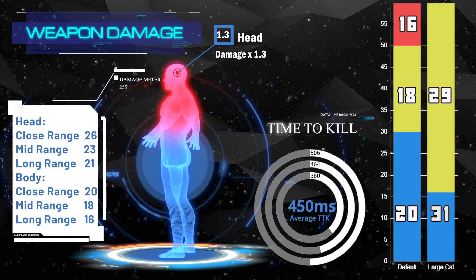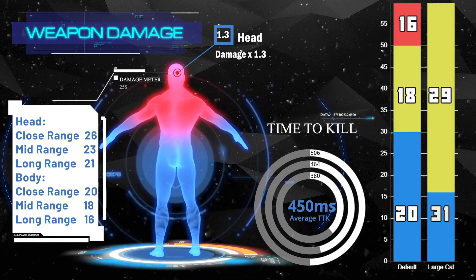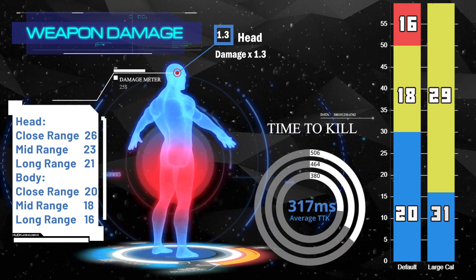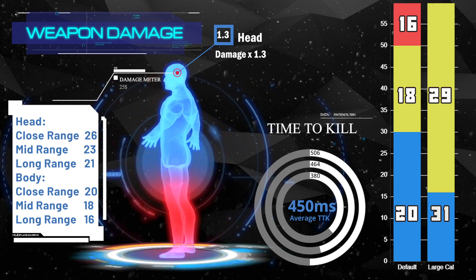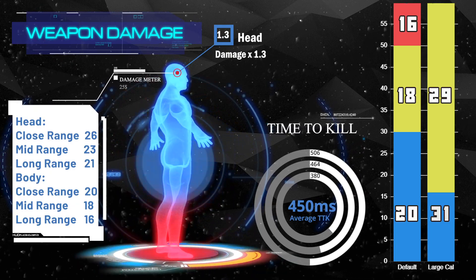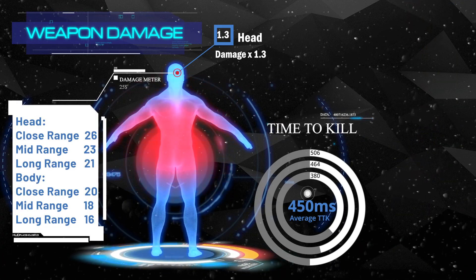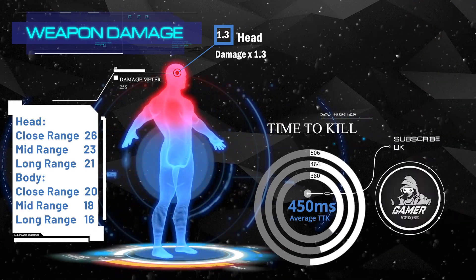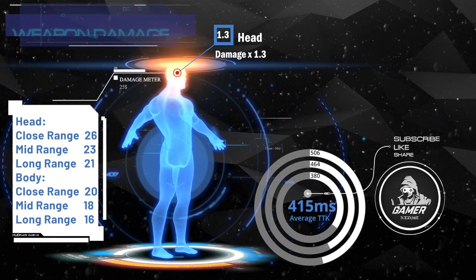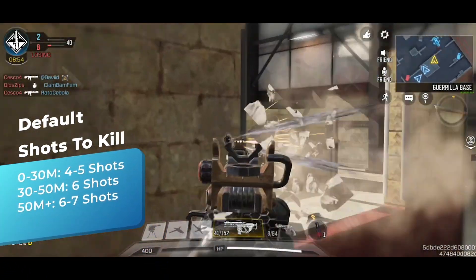HVK-30 is a high fire rate assault rifle with less damage; the time to kill drops significantly along with the range. These are the stats of the default HVK-30. It deals 20 damage up to 30 meters, 18 damage from 30 to 50 meters, and 16 damage over 50 meters. The head multiplier is 1.3, so headshots deal 1.3 times normal damage. The default HVK-30 is quite average, and the time-to-kill figures are not impressive — the shots-to-kill meter is below average as well, which is why we never see it in meta before.